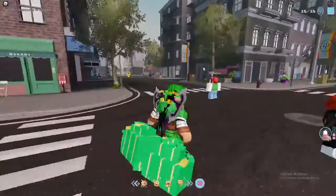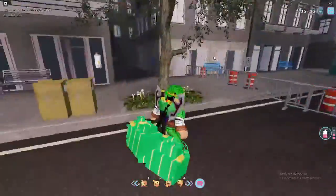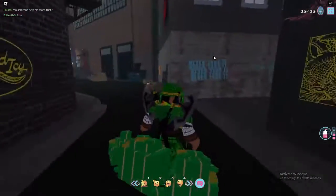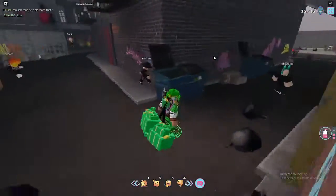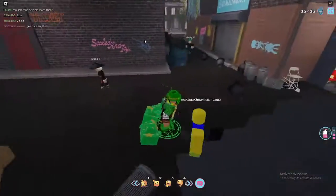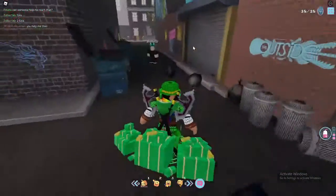Now let's go to this side so I can show you guys where the other tokens are. Pretty much when you're going along, you will see a couple of coins on the floor — just collect them, they're pretty easy to see. Now for this part, how you can climb up here — you need your speed boost.